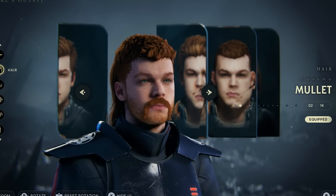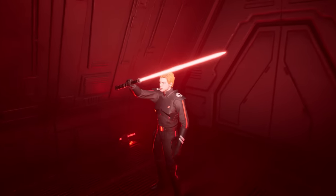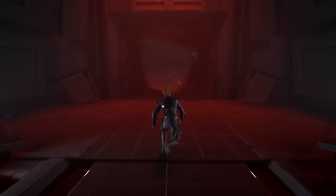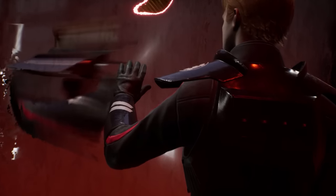One of the weirdest omissions in Jedi Survivor that was in Fallen Order was the lack of the Inquisitor Cal Kestis outfit when you finish the story of the game. This was a big part of going back through Jedi Fallen Order with a fresh drip for Cal to mix with the red lightsaber. In Jedi Survivor, though, they gave us the red lightsaber but didn't do the Inquisitor outfit again, which is kind of strange.